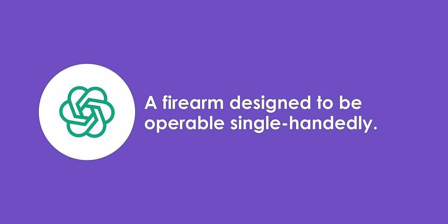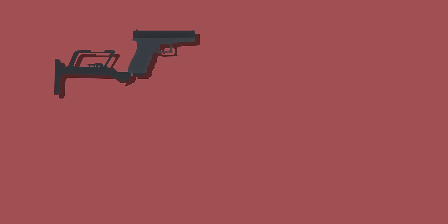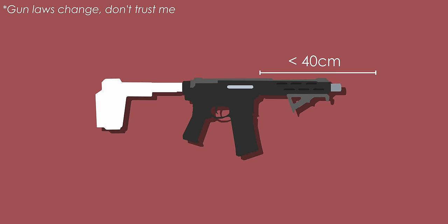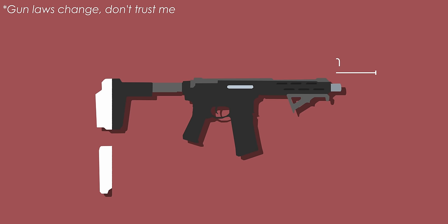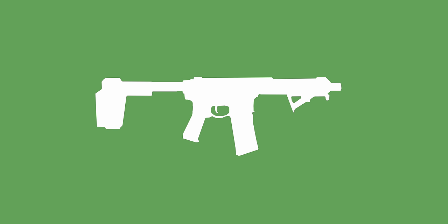According to ChatGPT, a handgun is a firearm designed to be operable single-handedly — weird, because you have to use both hands to reload or pull the slide. Here's where it gets even weirder: what classifies as a pistol? Well, if we ask America — as long as the barrel is under 16 inches, the gun has a pistol brace and not a stock, and an angled grip rather than a vertical grip — then it's classified as a pistol. The other configuration is classified as a short-barreled rifle. God bless America. This is also why a certain weapon classifies as an automatic pistol.